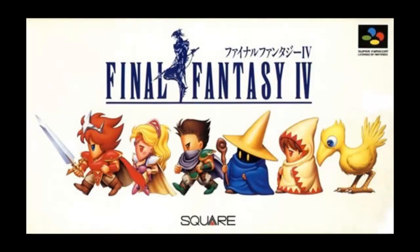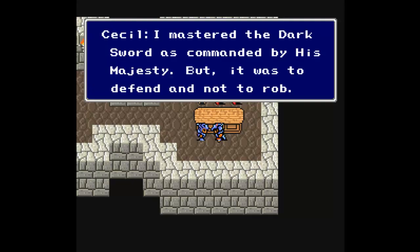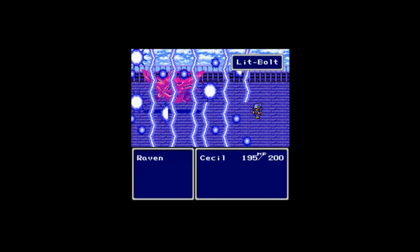Final Fantasy IV has a number of great examples. Overall, it is perhaps one of the best examples of using gameplay to tell a story within an RPG. Cecil starts out as a Dark Knight — a conflicted character that is often used to attack enemies of the kingdom. His play style is fairly similar; for the first half of the game, he is the primary offense of the party.